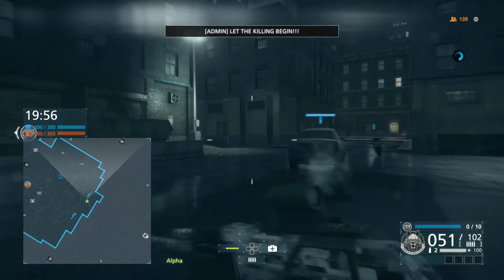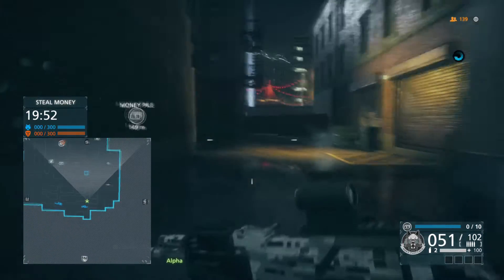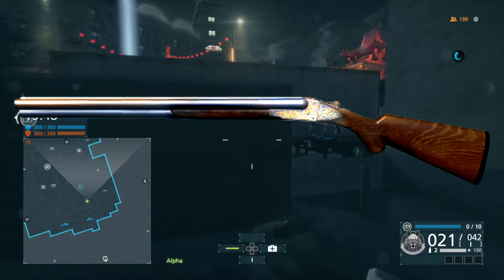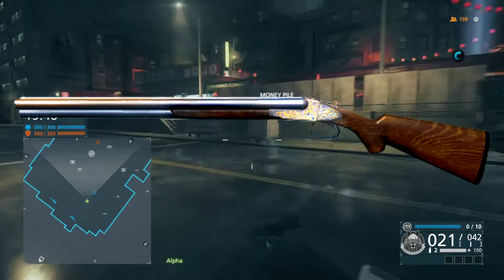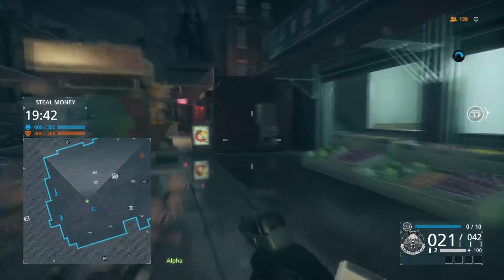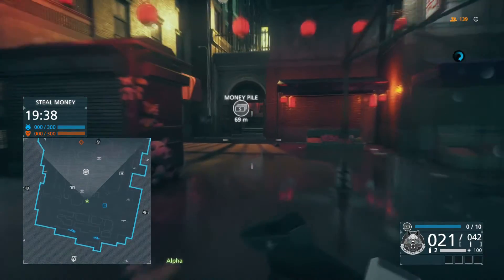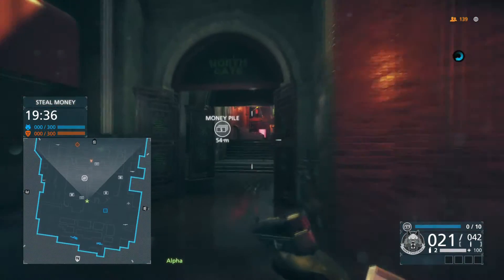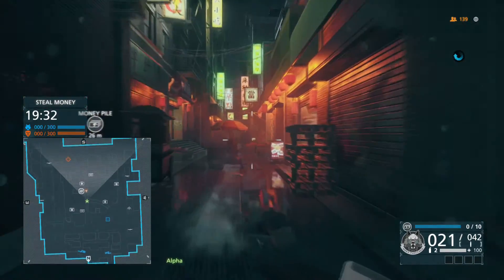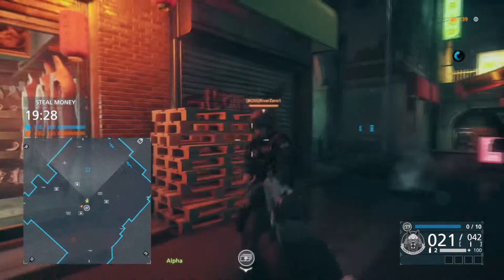Okay, so here we are. I'm gonna do a quick tutorial for some of my boss clan members. The tutorial is how to get the mammoth shotgun, also known as the triple shotgun. This map is called Chinatown on the new Betrayal DLC — it's a remake of the Battlefield 3 Grand Bazaar map.